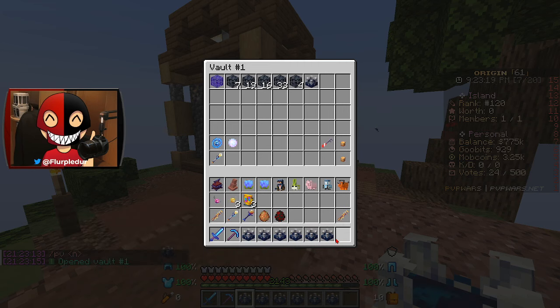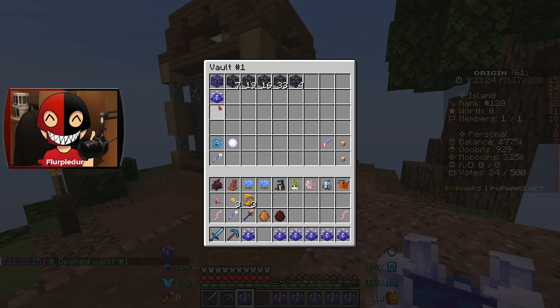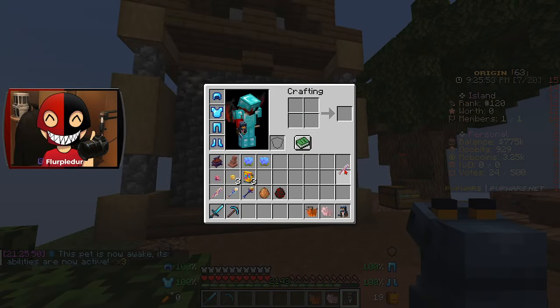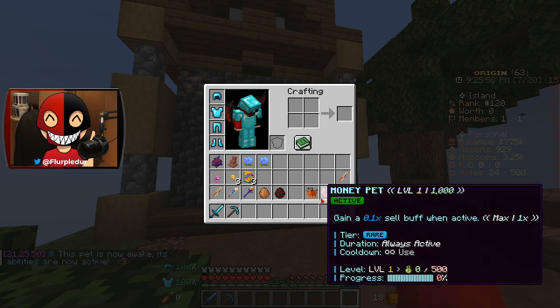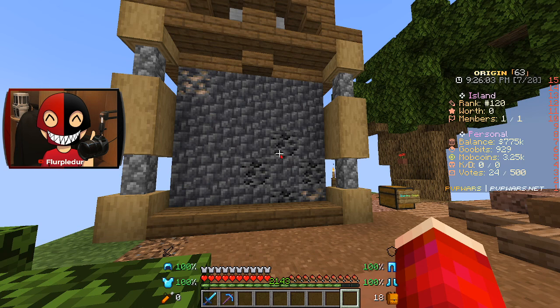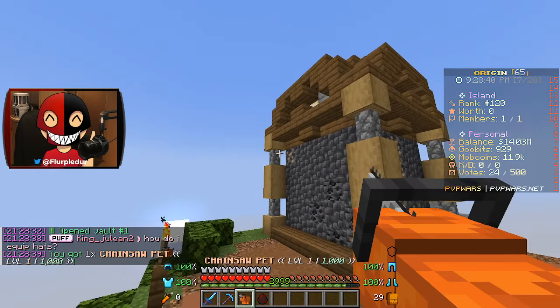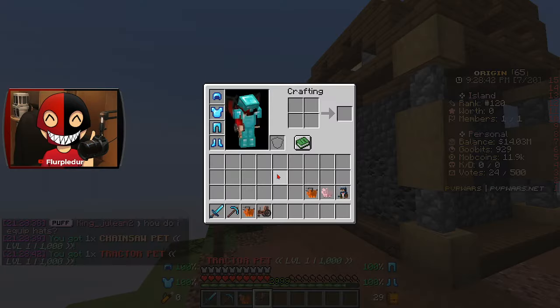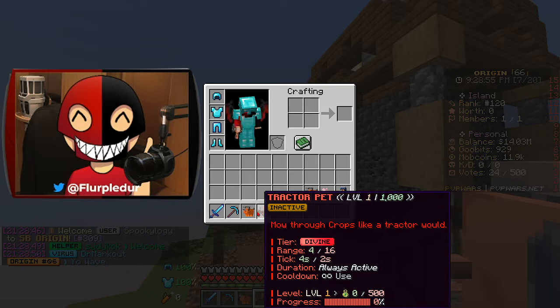I'm gonna go ahead and claim this stuff, put up the spawners, and put up all the mob coin generators. We've got three pets active which is awesome — they give us a PvE buff, a sell buff, and a skill experience buff, which are all pretty equally important. From the legendary pet pouch we got a Chainsaw Pet, and from the divine we got a Tractor Pet that mows through crops.